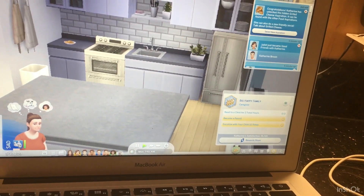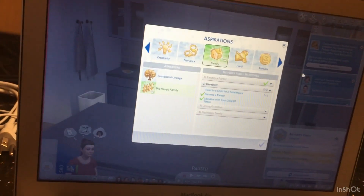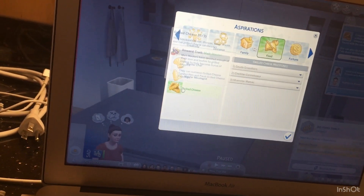If you go to the aspirations menu and select a new aspiration, then go to Food, you'll see that grilled cheese is now available as an aspiration.